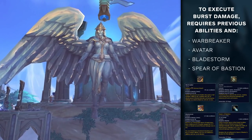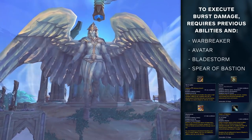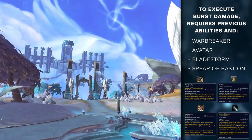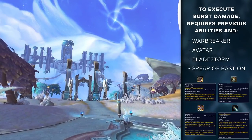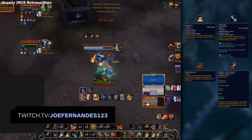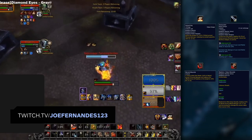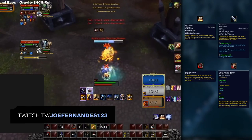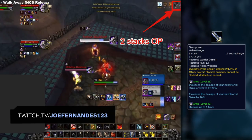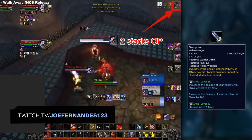Now let's look at how to deal optimal burst damage. This requires the normal abilities for sustain damage, as well as additional offensive cooldowns — Warbreaker, Avatar, Bladestorm, and Spear of Bastion. Ideally you'll have your basic debuffs up on the target. Having Hamstring recently refreshed means you won't have to apply it during your burst window, which could be a DPS loss. You should aim to have 1-2 Overpower charges ready for your next Mortal Strike for ideal burst damage, though you shouldn't delay your pop as it isn't a necessity.